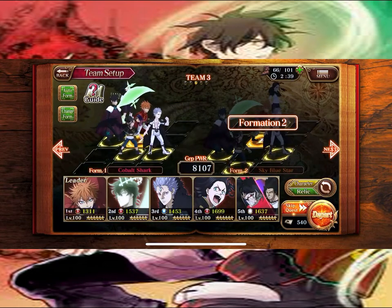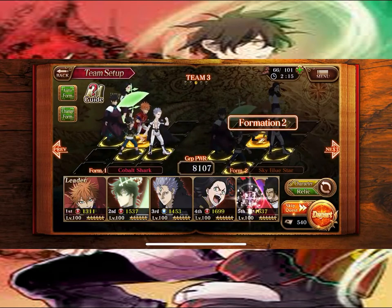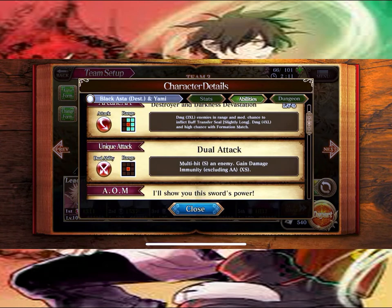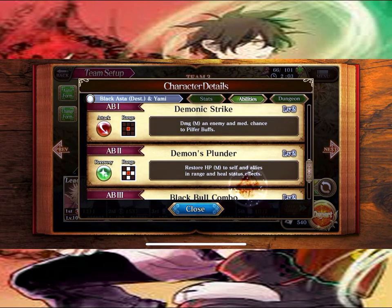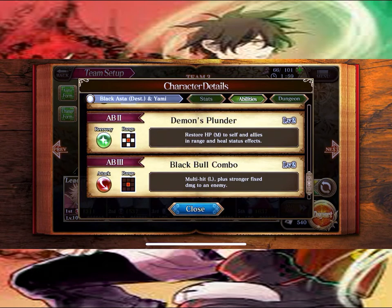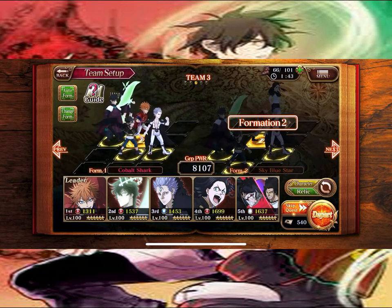This is the crit team — for the attack boost and speed boost, Leo for the crit boost, Charmy who can lower their defense and lower their attack, and she's just magnificent on attack herself. Black Asta to get rid of any invincibility buffs they might give themselves. We're using Black Asta and Yami because he has Demonic Strike, which has a medium chance to pilfer buffs — meaning if he hits an enemy that has a buff on, he can take it from them. Rail's formation Aqua Deer gives them invincibility when they switch, so you want to take out all of them before that happens. We're going to be using these two formations because you just want to get in there and kill everything.